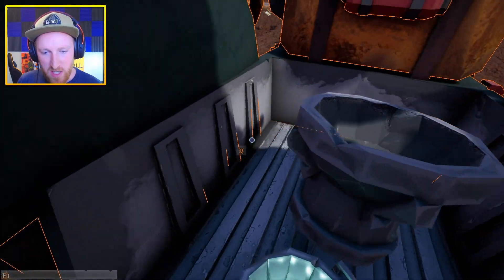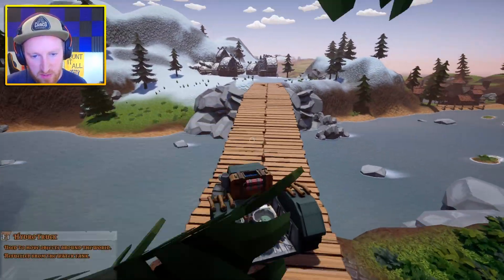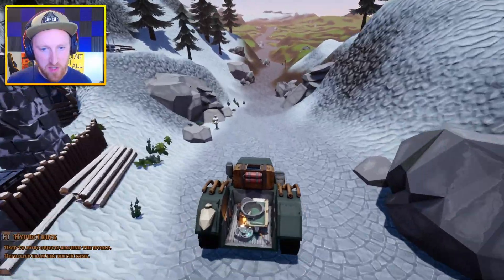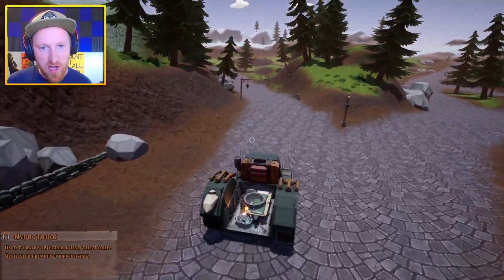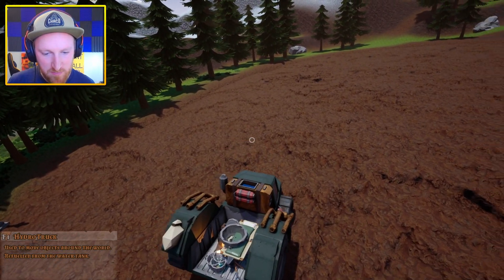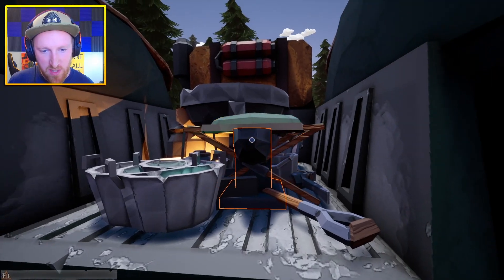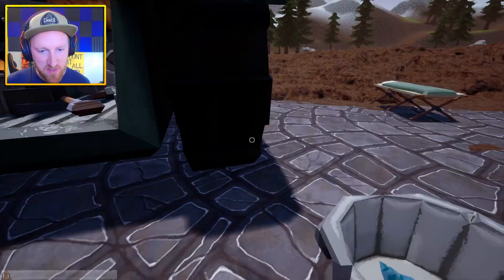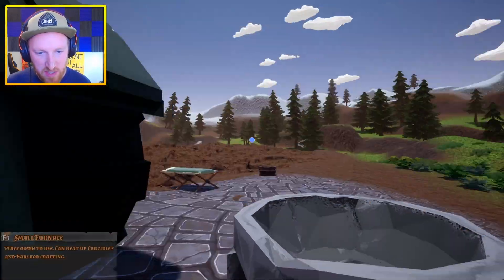I'm going to bring everything with me and just prepare to make a brand new area over there. You can really feel the difference in the optimization and how the vehicles interact with the ground — things just run better. You don't have as much lag and weird movement problems where the truck interacts with the ground and flips everywhere. I need to get everything out of here because if I don't, it's going to massively lag when I save and come back into the game.